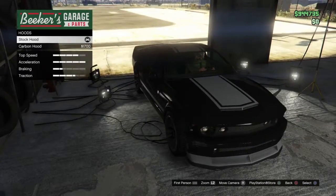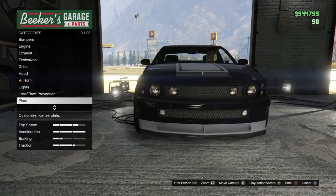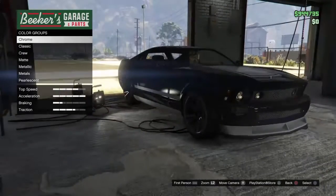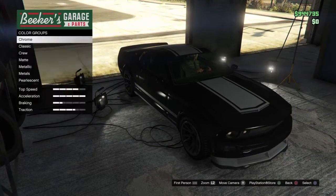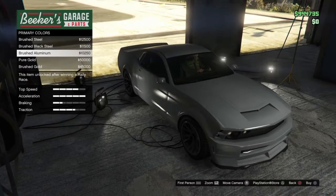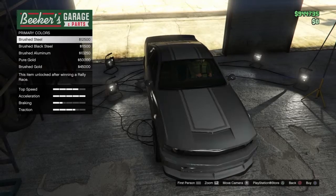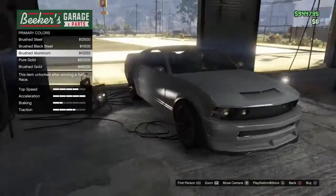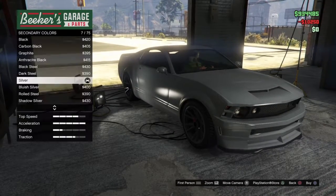Leave it stock lights — that's up to you, I would just put those. And then this is one of the most important ones: for primary spray, you go to metals. You go to metals and you go here to brushed aluminum — brushed aluminum right here. You gotta buy it. And for secondary color, you have to go to...